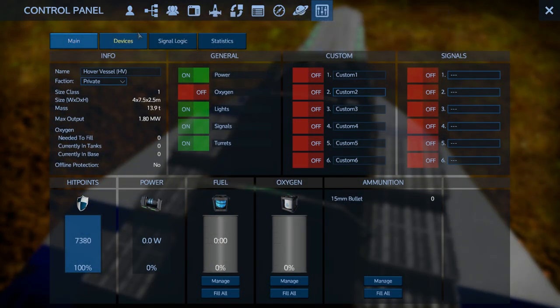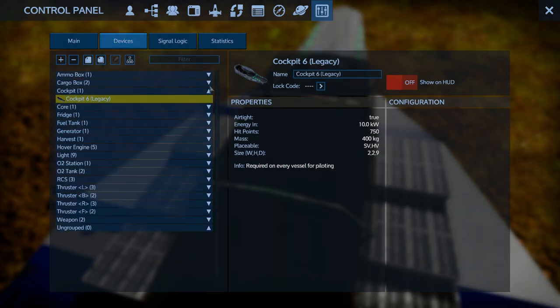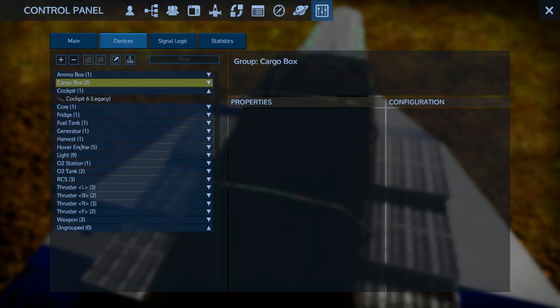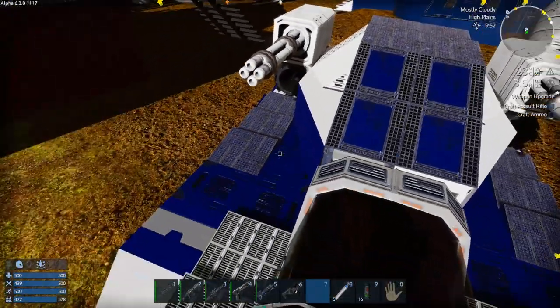No O2 or power, that's alright. Let's just have a look at what kind of devices we have. We have two cargo boxes - they're big ones - we've got an ammo box, we've got a fridge, we've got a harvest. I guess that's where you can put a drill on or something.